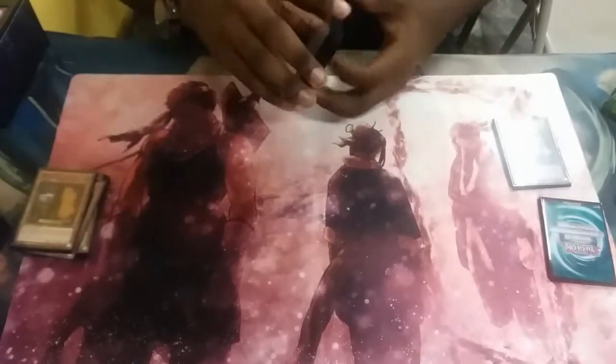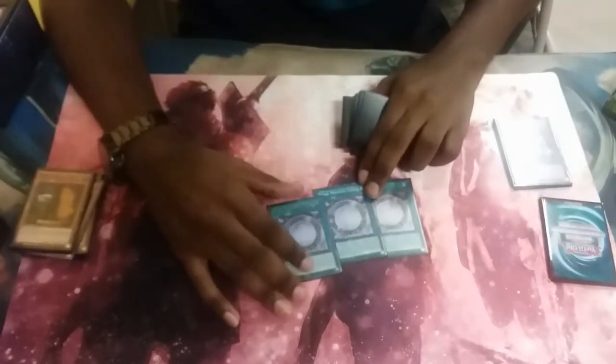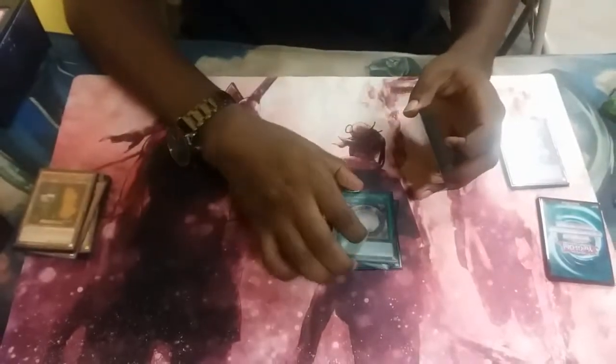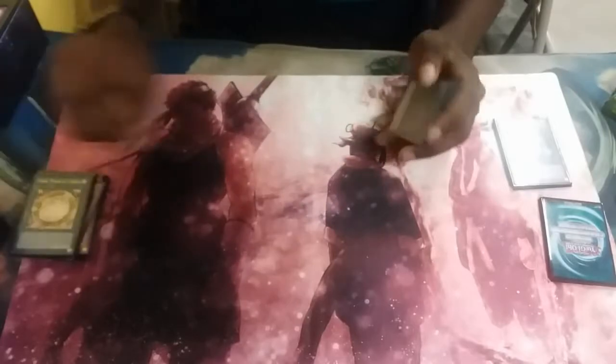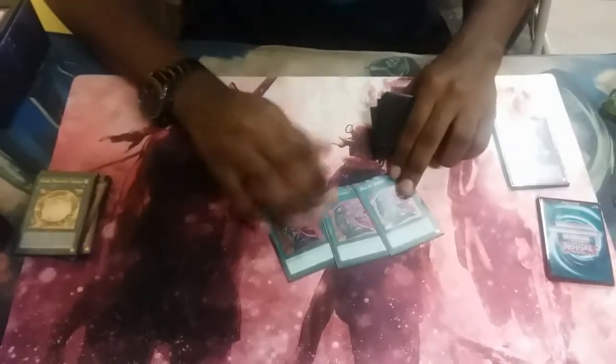Moving on to spells — we have Triple Dark Magical Circle. Unfortunately they don't all match; I couldn't get a third Secret Rare. But Circle is your main removal engine and it's just a real solid card. You won't always get the first effect off, but being able to manipulate the top three cards into your benefit is always a good thing.